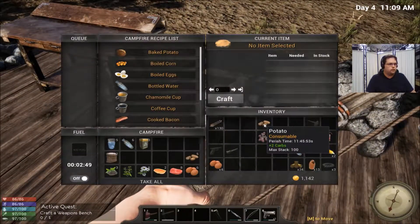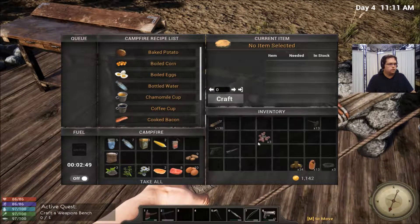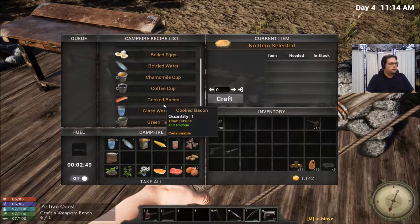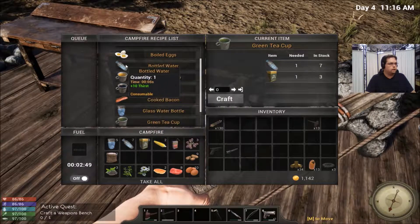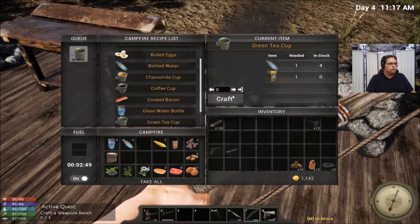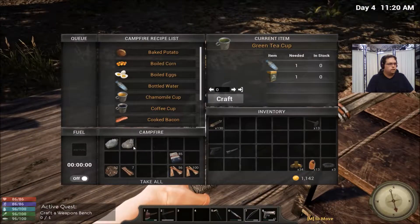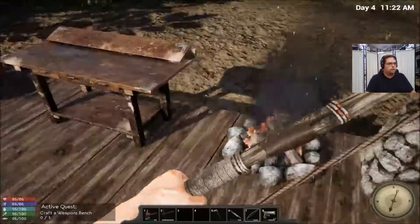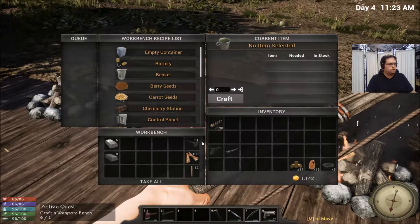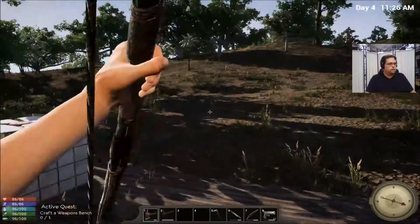We'll put the cement up here for now. Where are we going to put the nails? Yeah, in here. We'll let those go in there — we need some of the wood, we're going to have to chop a tree down. I might have to get iron from my main island. Our biggest problem right now is no bullets again, just like before. I'm hoping the weapons workbench will resolve that.